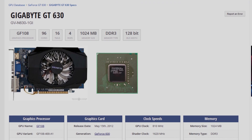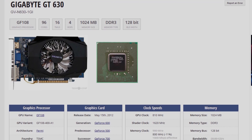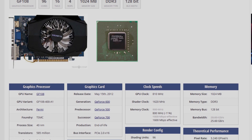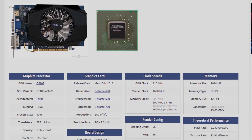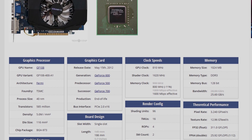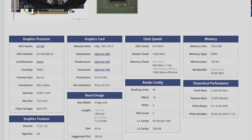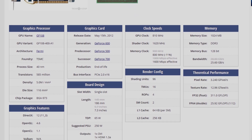This graphics card came with one gigabyte of memory. It runs on DDR3 and only features 96 cores. It's running on the GF108 processor and has a GPU clock of 810 megahertz with a shader clock of 1600 megahertz, running on the 128-bit memory bus.